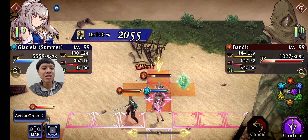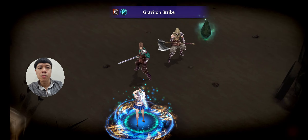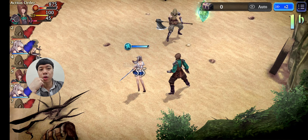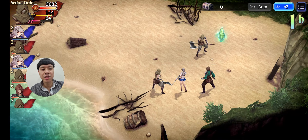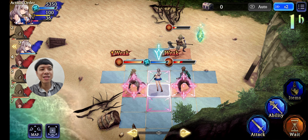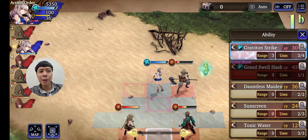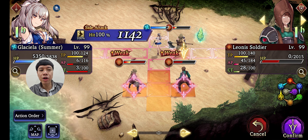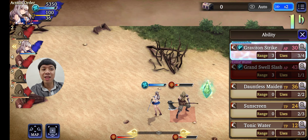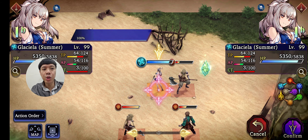I kind of want to use her more like a damage dealer because she could be that strong. With Celeste, she could be amazing — Celeste could compensate for her lack of damage. Together with Celeste and maybe a healer, she could work really well.